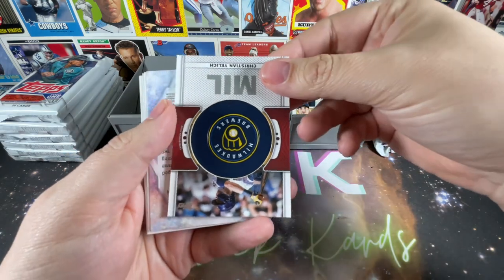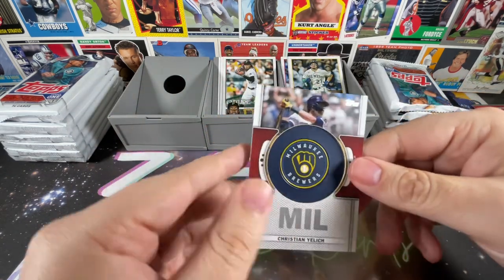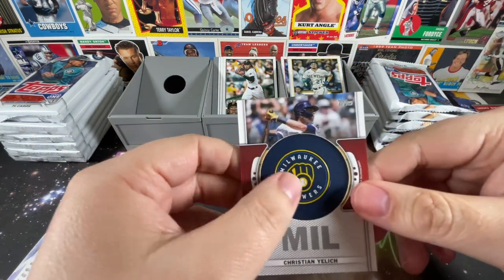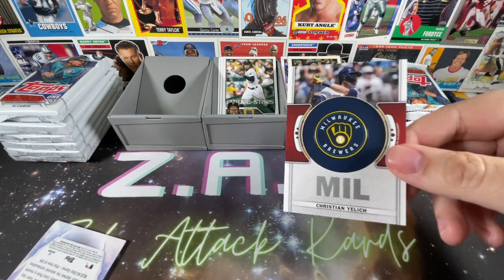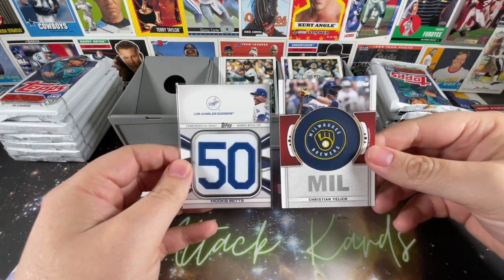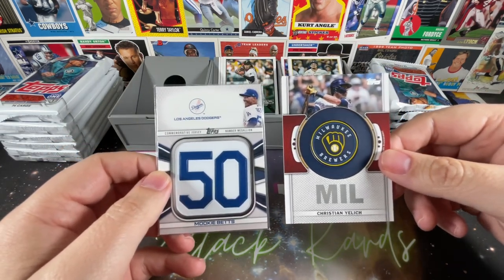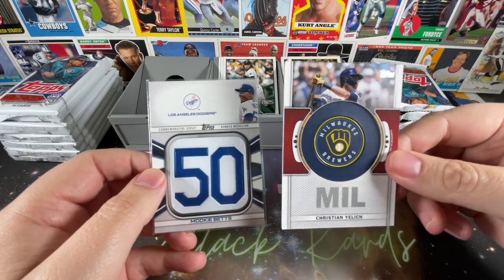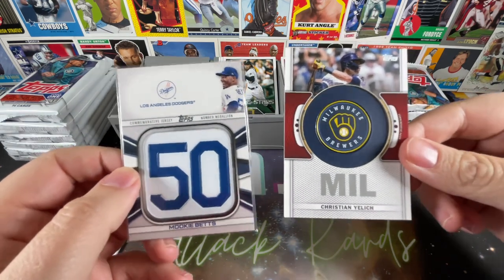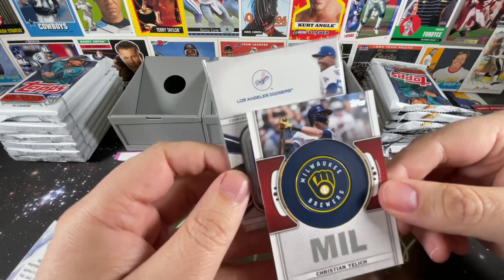Here's our manufactured relic - Milwaukee Brewers, Christian Yelich. It has an interesting feel to it, like a hard plastic. Comparing it to last year's Series One manufactured relic: last year I wasn't a big fan, I thought the numbers were kind of plain, but to be honest this year's is pretty plain too. Would have been nice if they found a place to put his number - at least the picture is a little better since it takes up more space at the top.